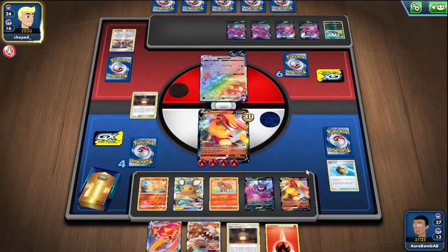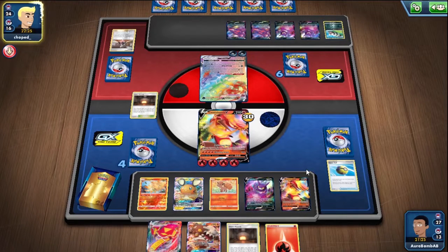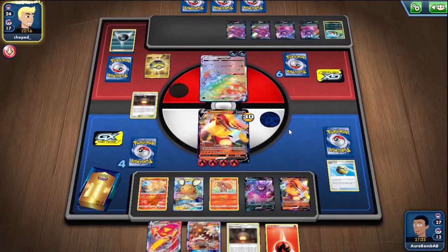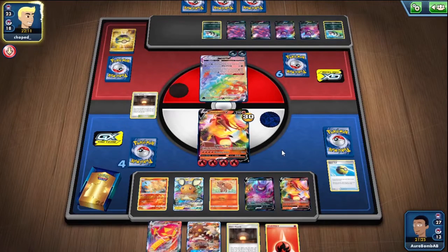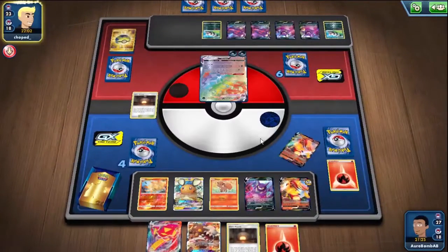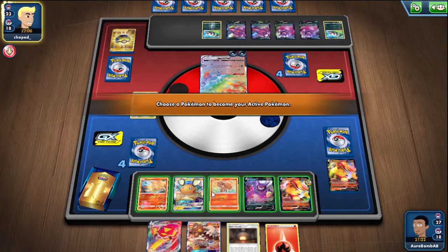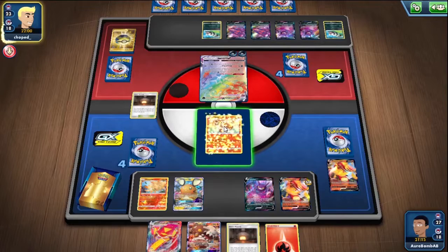Oh, this sucks actually — it's not so great now. See if we can topdeck out of this, otherwise we're in not the best position. We need either a Welder. I'm turned behind now, I think we're really behind now. Yikes. I can sack this off and then he has to knock out something for game — it's actually not too bad, unless we topdeck something good.